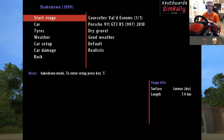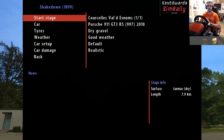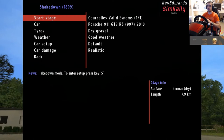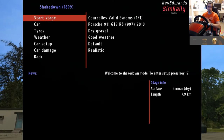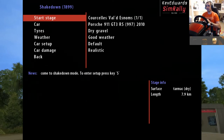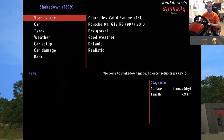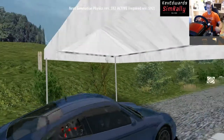Hello, Keb Edward Sim Rally here. Today we're back doing our Richard Burns Rally A to Z playthroughs. The stage today is Corcellus Valdi — something like that — and because there's a sadist in the group, Guru's Gaming — I'm looking at you — he's requested that we do it in the Porsche 911 GT3 with an H-pattern shifter. So yeah, thanks mate.